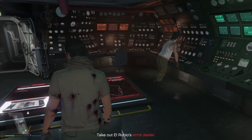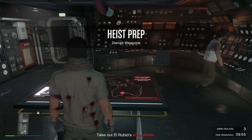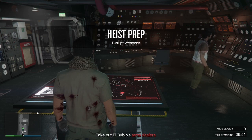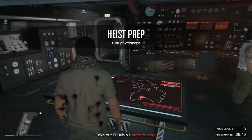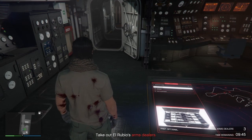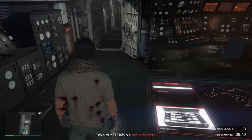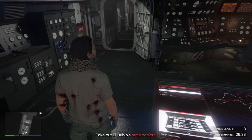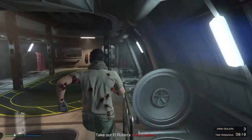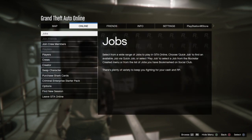Then just wait a little bit. A message is supposed to appear on the left side — you will see it now. In my case it doesn't appear because I'm not really far away from the arms dealers, but anyway.